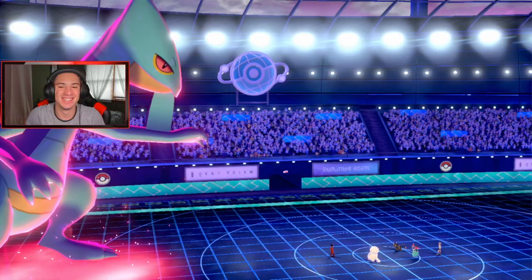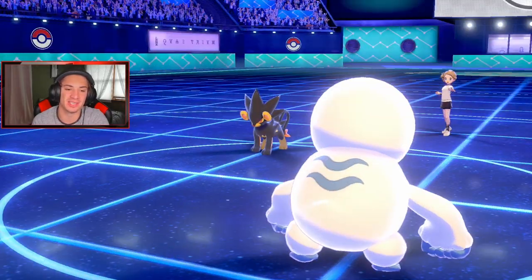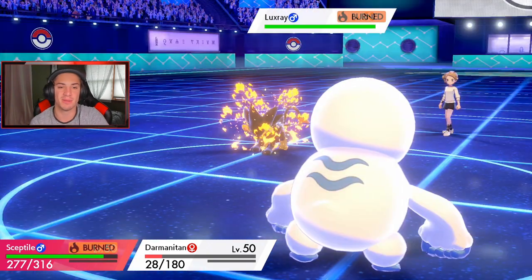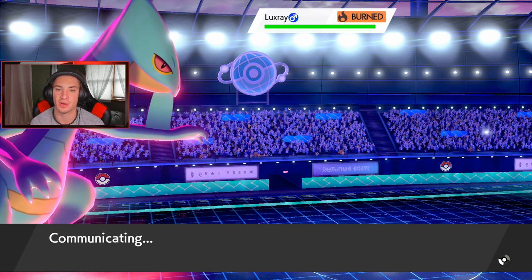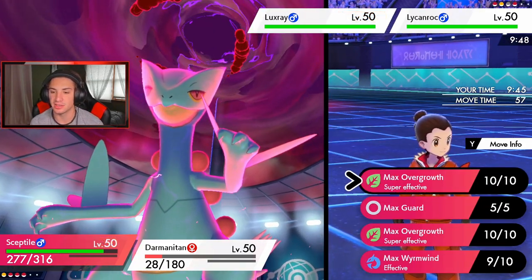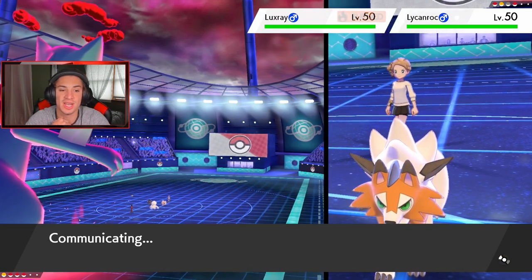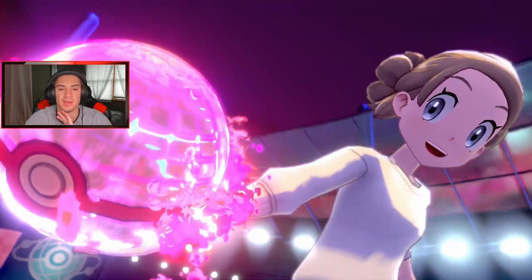Sceptile comes up big doing the dirty work — we get the Attack drop on Luxray who is definitely physical attacking, which is huge. The burn on Luxray is also great since we are not physical attacking. Darmanitan eats a hit — that's fine, he already did his job. Sceptile's chilling, taking a little burn damage, and Luxray's Guts is triggering. We're doubling through on this slot — dropping Grassy Terrain with Max Overgrowth and Flamethrower on the other side. I think Luxray might Dynamax here, so I gotta keep going after it since it poses the biggest threat.